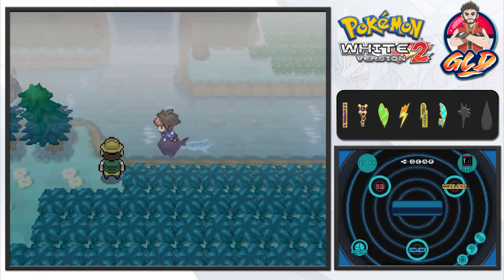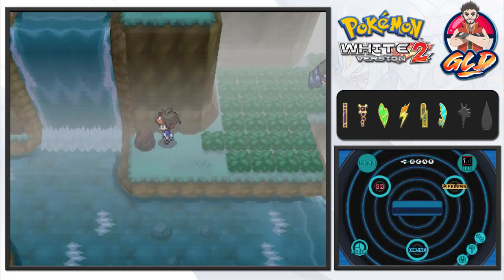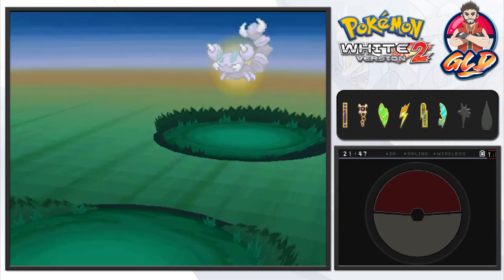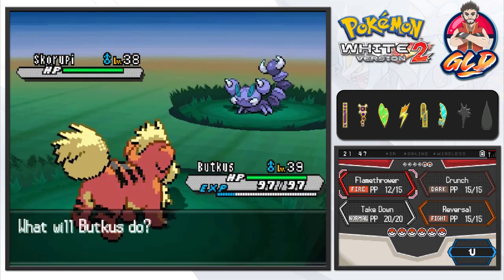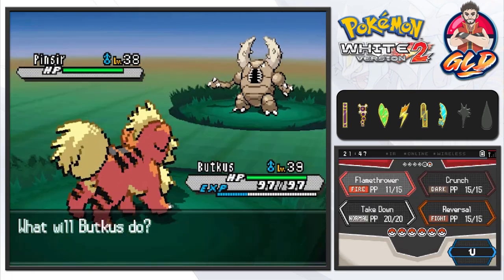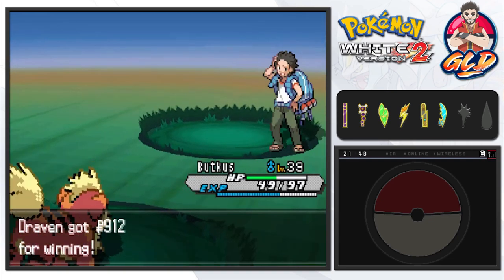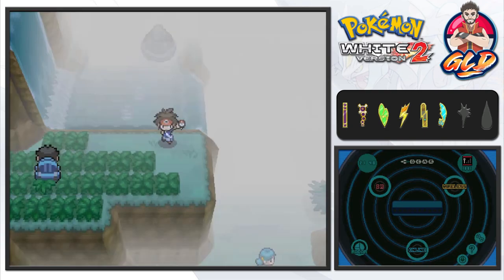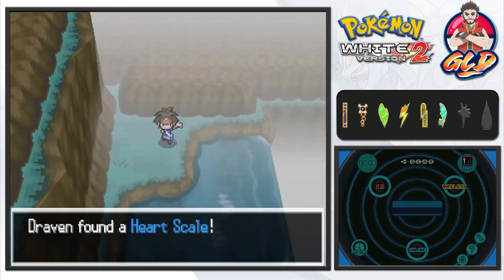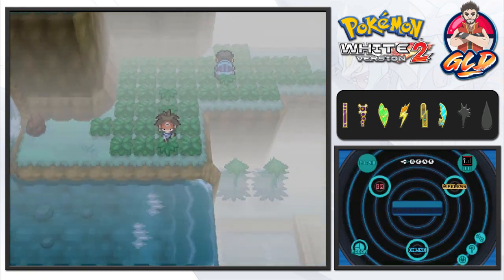We're going to surf — how naive of me. We don't have Waterfall yet, so let's come right here. This guy wants to battle us — it's Backpacker Reese coming out with a Skorupi. Flamethrower for the victory! Now a Pinsir — here comes Submission attack, which hurts us, but it makes it easier to knock it out. And to our surprise, we find a Heart Scale here while surfing.